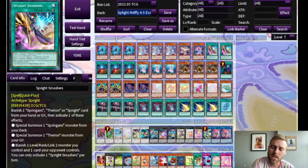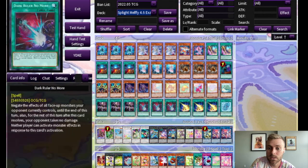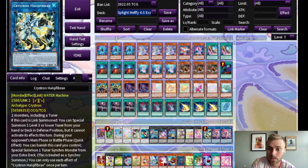I do have two Smashers because in this build, you do end up with an extra body on board sometimes, and it's really nice to have a non-targeting banishing removal as an option to do with that extra body. I have six normal summons, which feels pretty good to me. The advantage of D.Va is that it is a tuner, so you can use it to go into an early Arc Light before committing to anything else. And you can also use it to go into Halk.